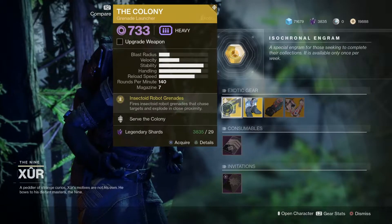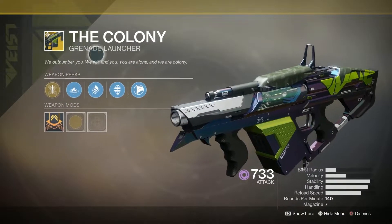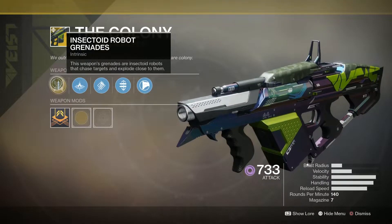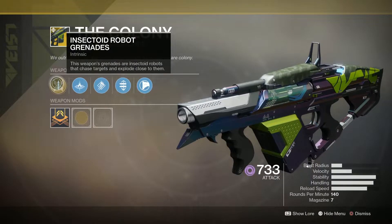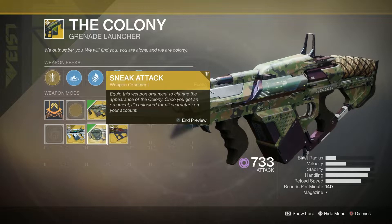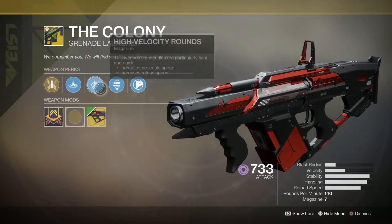Let's go ahead and start with the weapon. The Colony Grenade Launcher is this week's weapon with the intrinsic perk Insectoid Robot Grenades. This weapon's grenades are insectoid robots that chase targets and explode close to them, and I have a couple of ornaments in my collection if you wanted to go ahead and check these out.